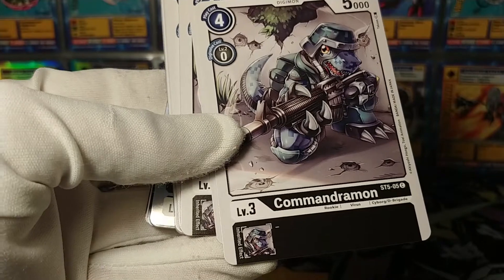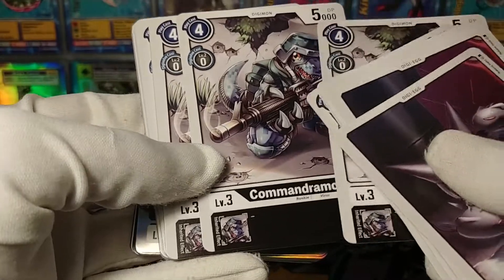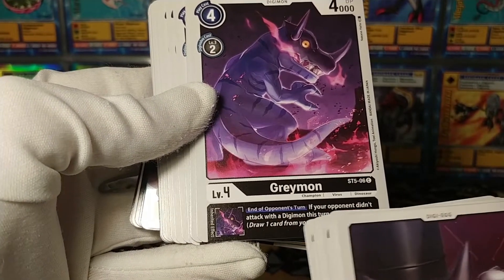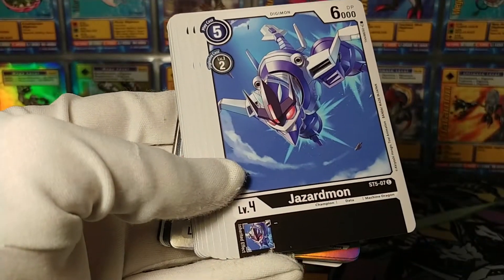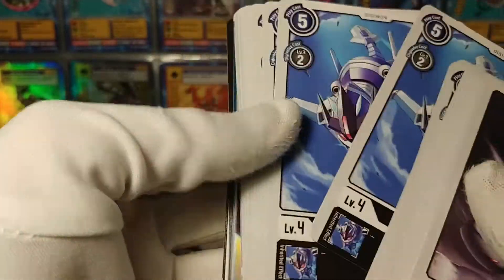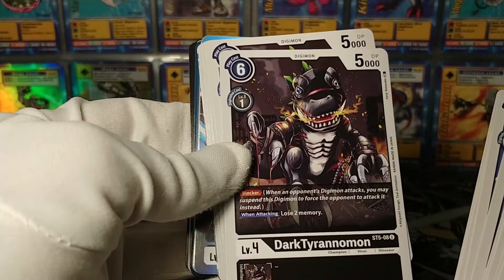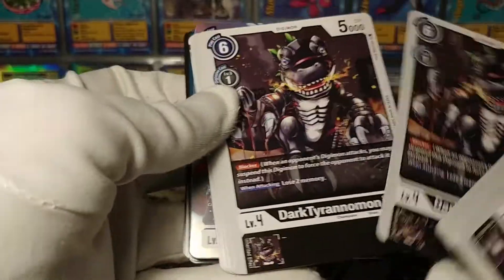Commandramon - we always need more Commandramons for the D-Brigade deck. This one's quite a bit stronger than the other Commandramons at 5,000 DP, not bad. Graymon is our first champion - at end of their turn, if they didn't attack, draw 1. Jezardmon is just a basic Champion 6. Dark Tyranimon is a champion with blocker, only 1 to Digivolve, just like Kabuterimon in the green deck - these cheap champions with blocker are not bad, especially if they have blocker.